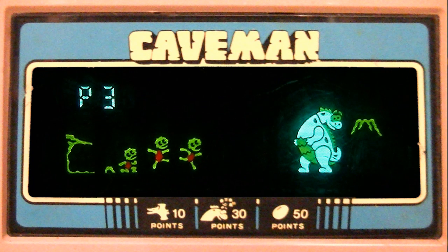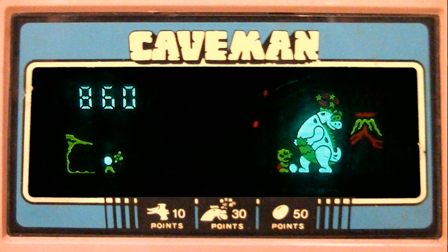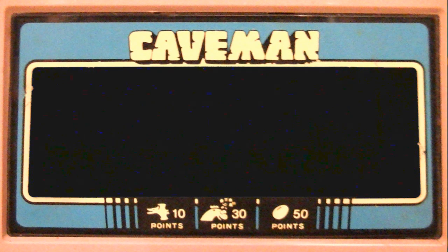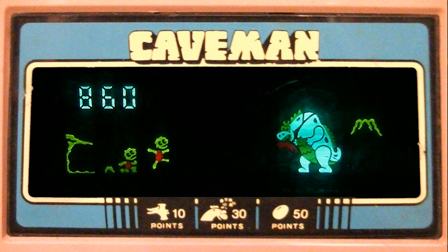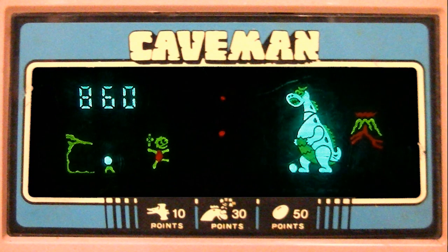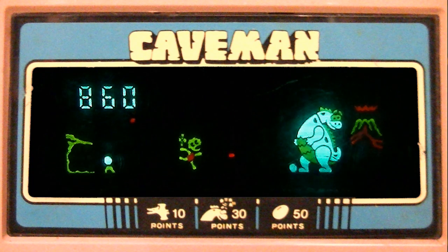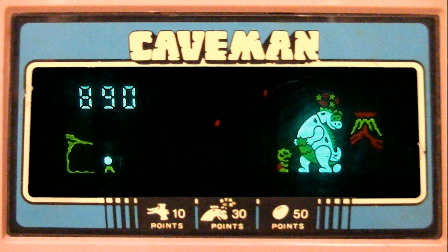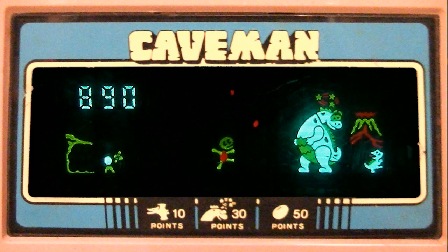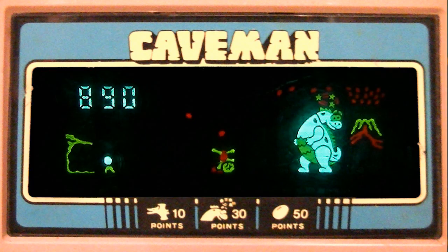Now on the next level, you'll have the volcano start to erupt. You can see clear on the right-hand side of the screen there — little red lava bits dripping down that you have to avoid. This is typically as far as I can get in this game; the lava just takes me out. Also, if you don't get the egg quick enough, it'll hatch into a baby dinosaur and run off the screen. And I got nailed by lava yet again.